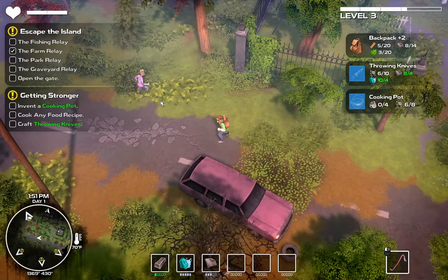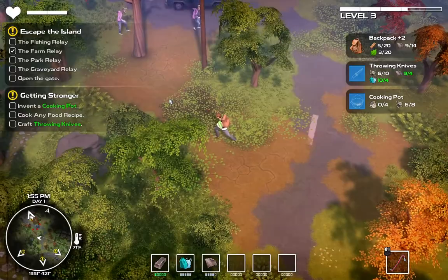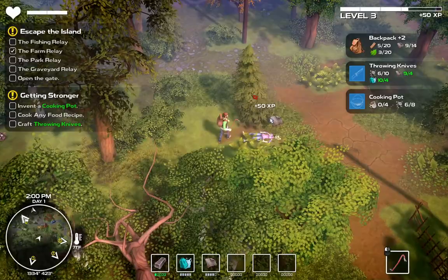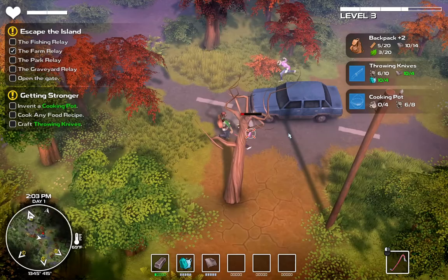Starting with a backstab attack does severe damage. With one power backstab and then a normal swing, you can put to death all these zombies. That power strike only did 22 damage - took two power hits. To do your power attack, you need to lock on the target, which means you need to stop running. Blunt weapons swing slower than edged weapons.